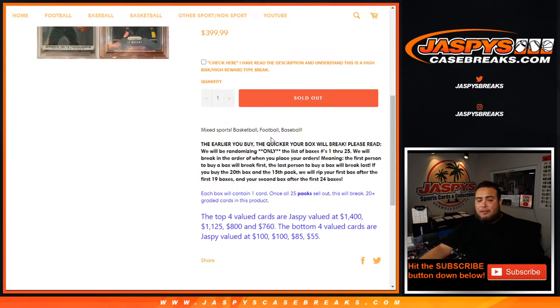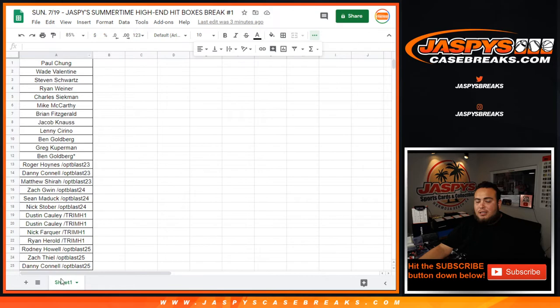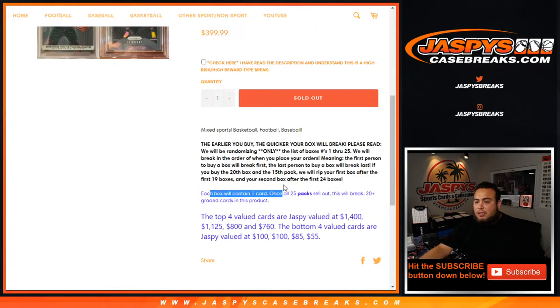Basically the way it works: if you bought the first spot on this break, you are starting off number one. We're only randomizing the numbers one through 25 — the customer list will stay the same. So these customers from Paul down to Ben got the 12 spots straight up, so they're gonna be the first 12. The rest of these customers filled the mini break slots. All we're gonna do is randomize the numbers, then you match up with what you get — and each box contains one card.